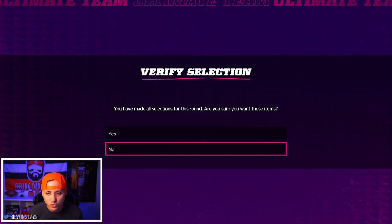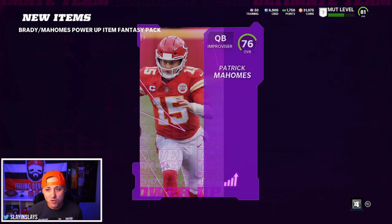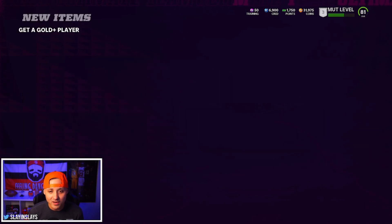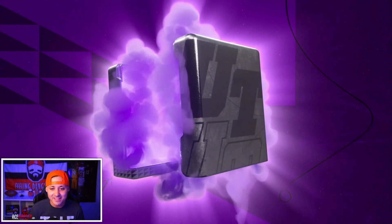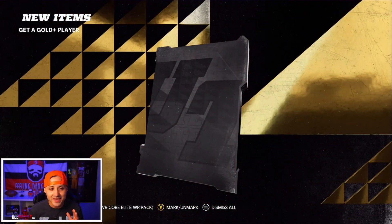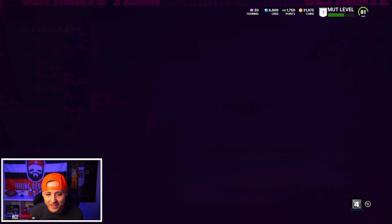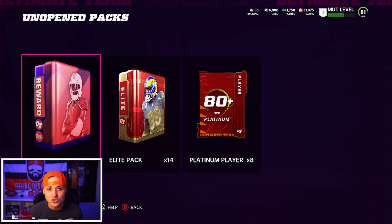It's a Brady or Mahomes power up fantasy item, so obviously we took Mahomes. We're going to take Patrick Mahomes, power him up eventually and put him on the squad. Then we got a gold player or better - you guys can get these packs too from the EA Access solos, make sure you guys get those done. Denzel Perryman, okay, that's fine - we'll take it, we can quick sell it for training.